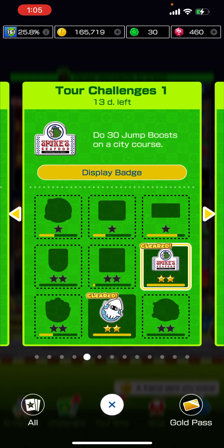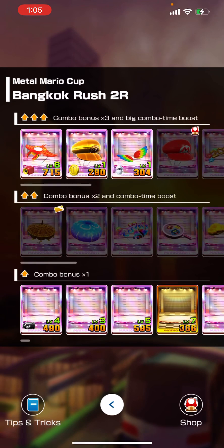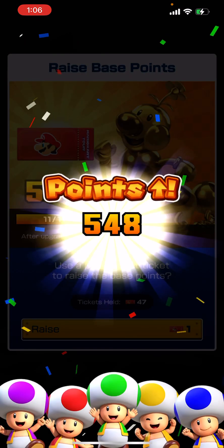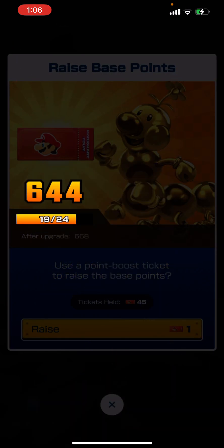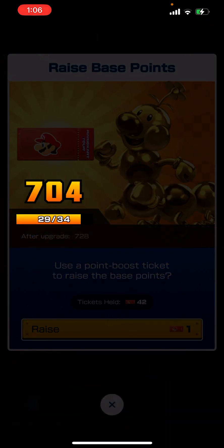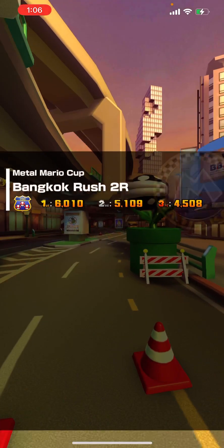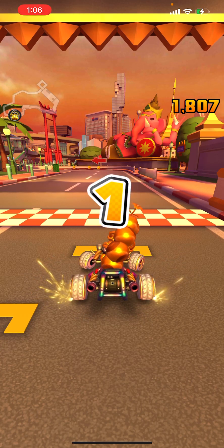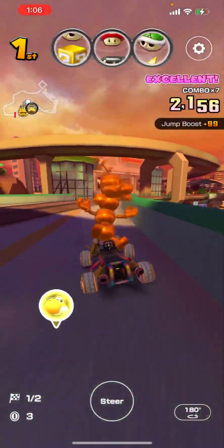We'll also run Bangkok Rush 2R to get a feel for this course again. We're going to go ahead and level up Gold Wiggler to Level 3 and level up some of his points - we'll go to like 700 and then stop. This is really annoying; I wish there was some sort of button where you could use 10 or 15 tickets automatically, because you have to sit here and wait through all that.